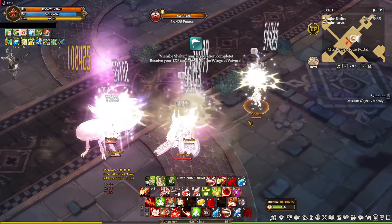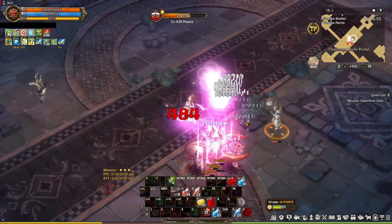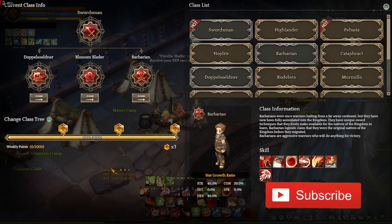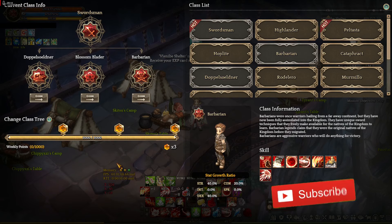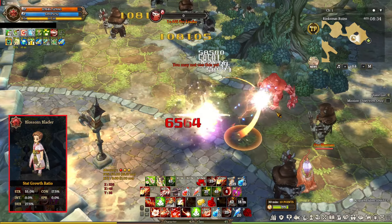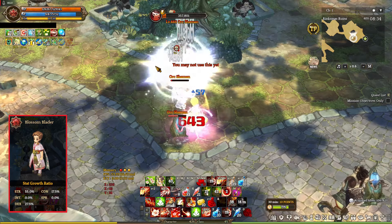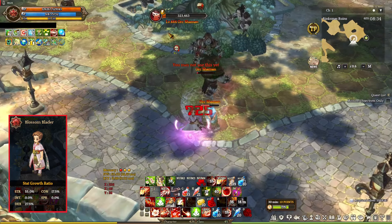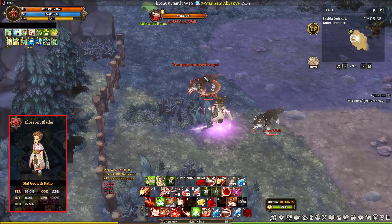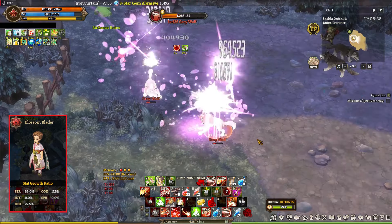We're going to start with the Swordsman Class 3 because most likely you already know this. First build is Barbarian, Doppel, and Blossom Blader. It's one of the best, if not the best, for endgame content because it's amazing for every combat situation. Single-target DPS is great, the burst damage capability is by far one of the best, and AOE capability is awesome. That's the reason this build is the number 1 popular build. In terms of DPS, you can't go wrong with this.